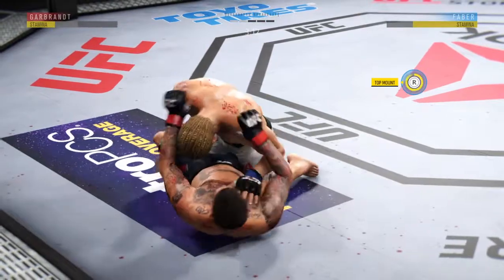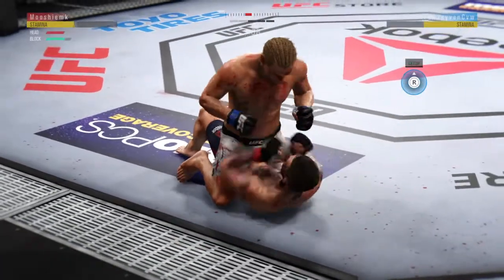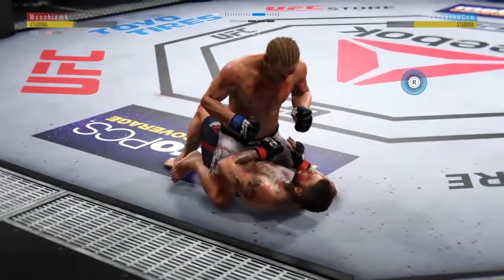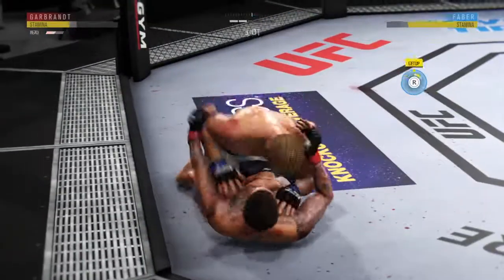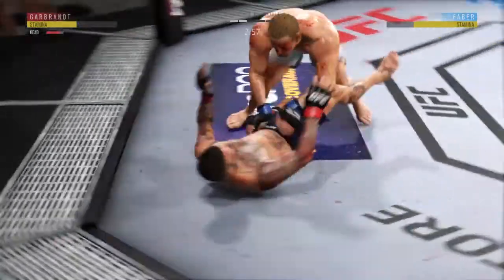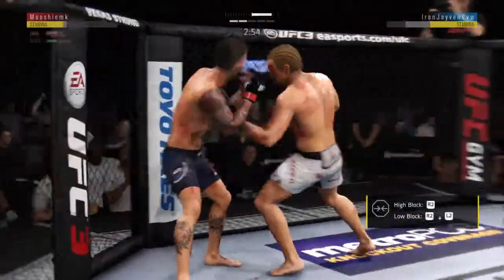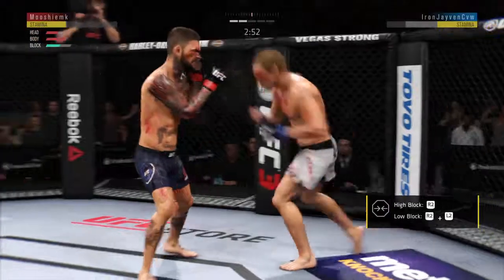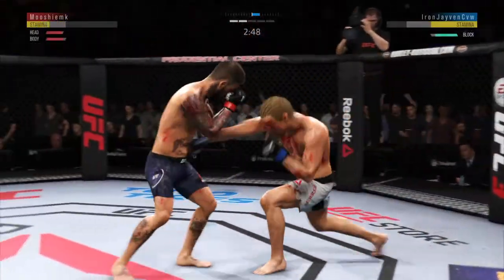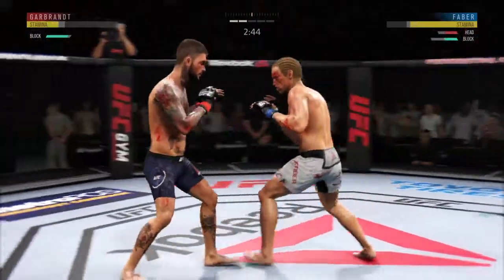In half guard now. Now he's in full mount — that did hurt, you saw the wince. Garbrandt gets caught with that punch — he'd be wise to get those hands up. Huge elbow lands to the head. He's got a half guard here. Under three minutes now to go in the round. Back up again. Garbrandt gets caught — he's treading water now, got to find a way to move those feet. He's really picked up the pace here in round two, much more aggressive now and starting to find himself in the locker.